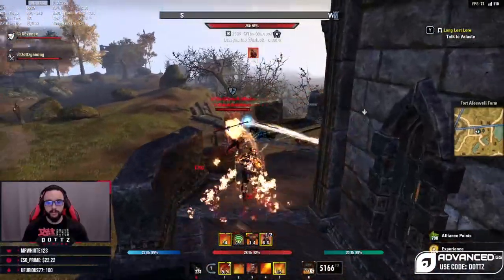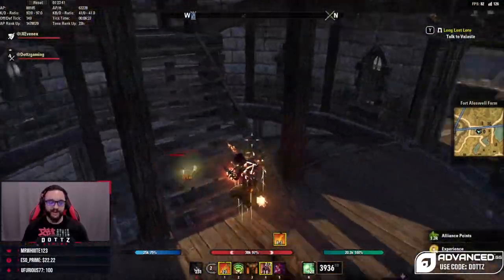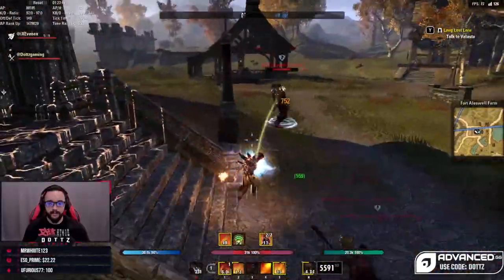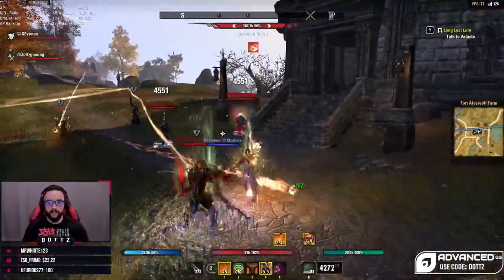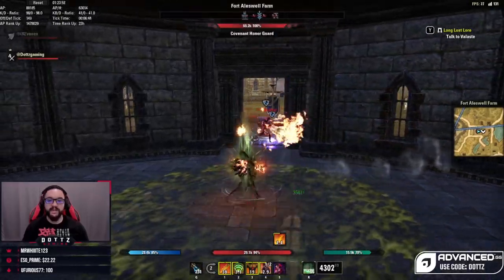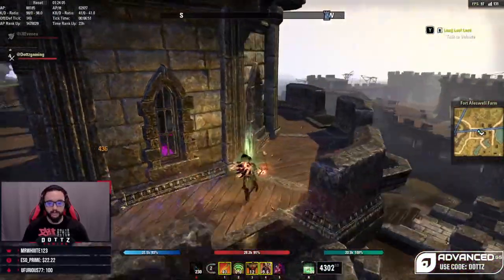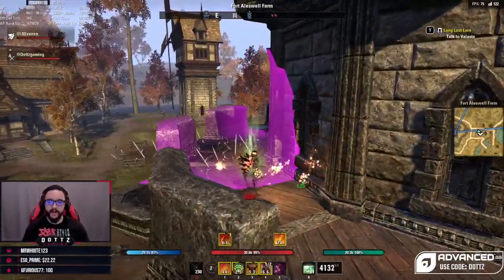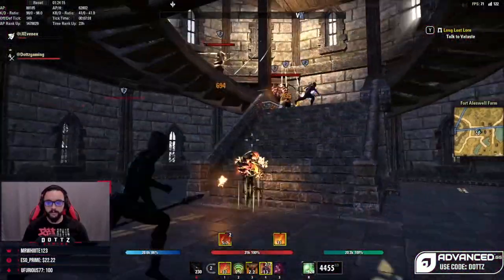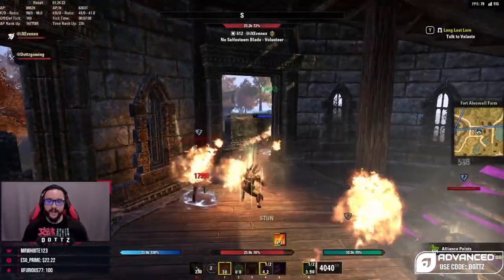Another time you'll want to block is if you're wearing mainly heavy or medium armor. Heavy increases how much you can block, and medium reduces the block cost. You won't really want to block much in five pieces of light since block cost increases with light armor. That's part of why 3-3-1 for mag is so popular — the heavy lets you block more, the one medium offsets a light piece, and you can add a couple of Sturdy traits if you want to block frequently.